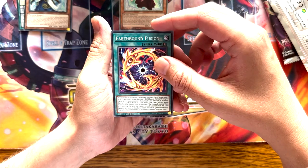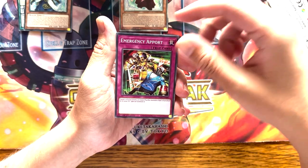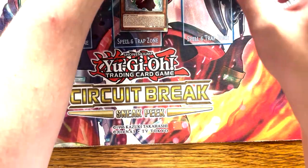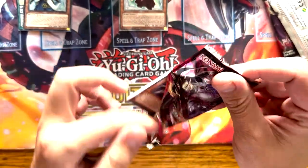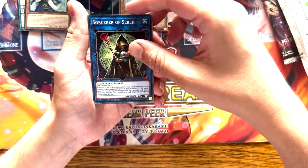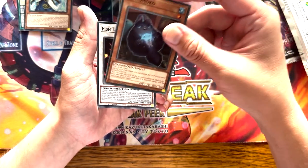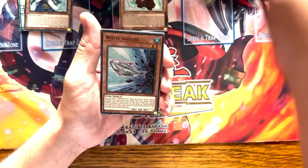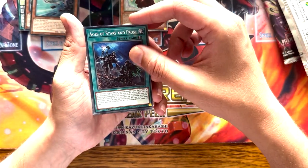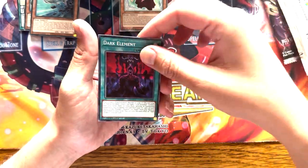The rest of this box doesn't matter, but here we go. Earthbound Fusion, Tricorn — that's another pseudo support card for Unchained — Emergency, a Port, and Aroma Healing. Dark Guardian, Sorcerer of Sebek, Moko Moko — which apparently is really good in the sealed if you haven't played yours yet — Fish Lamp, White Sardine as our super, Ages of Star and Frost, Eternal Favourite, White Reincarnation, and Dark Element.